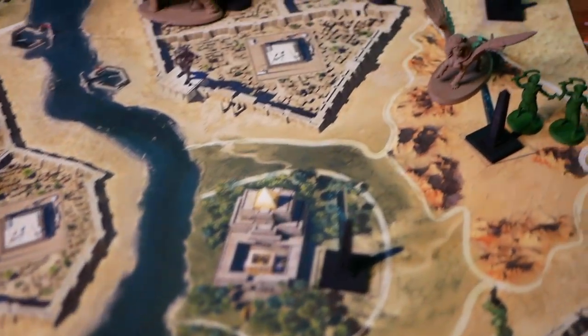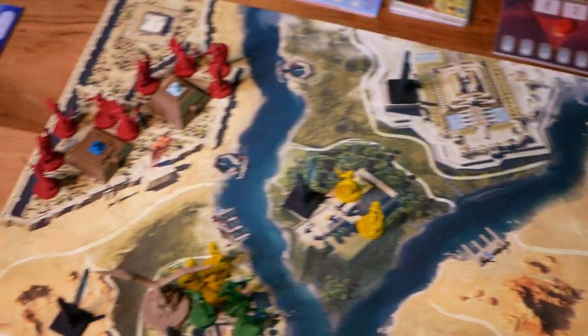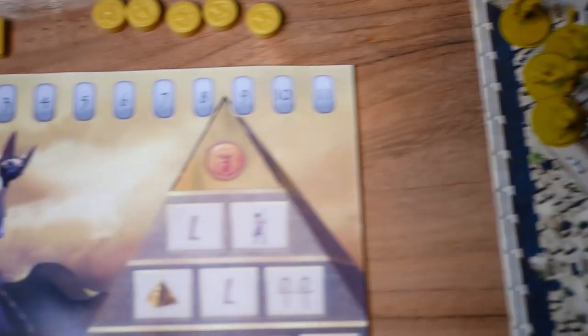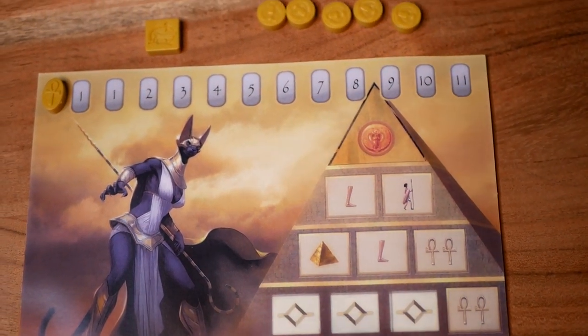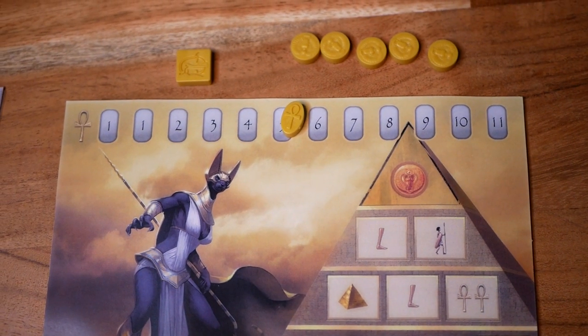Here's Kemet Blood and Sand, where your goal is to become the most powerful god to rule over ancient Egypt. You construct your pyramids, select the right power tiles, and already from the very start of the game you can engage in glorious battles, bringing in legendary creatures and building powerful combinations to form your strategy. To start, each player chooses a god and takes the city of their color, together with their battle cards and their individual board, which has a pyramid with their available actions and a tracker with the currency in the game — the prayer points.